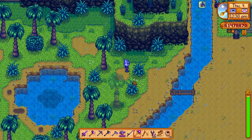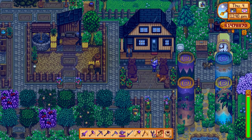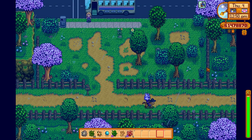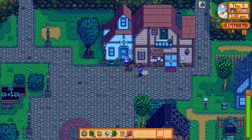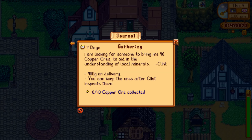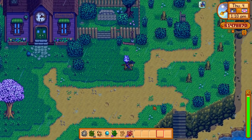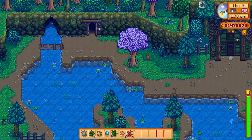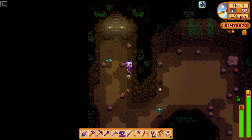I'll have to come back for those golden walnuts since I'm not quite sure where they are - that's something to focus on towards the end. Back to the horse and heading to the help wanted board to see if any new requests are here. There's one from Clint - he wants 40 copper ore to be collected, so we've got to go mine them. That means heading up to the mines. Boring quest but it shouldn't be too hard with our tools and equipment. Copper is on the first few floors so we'll start around floor 10.